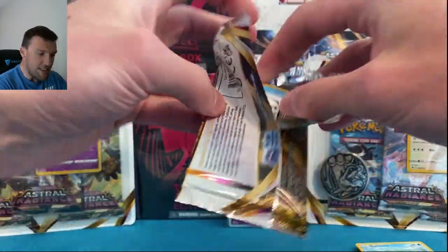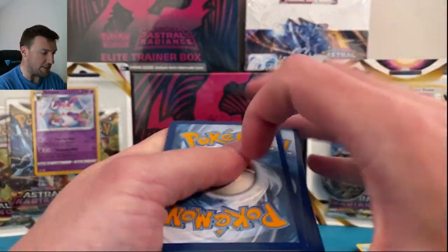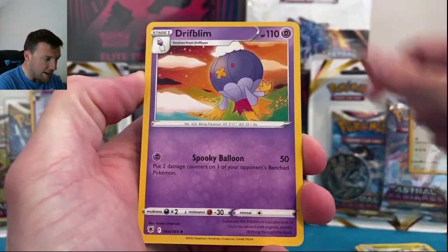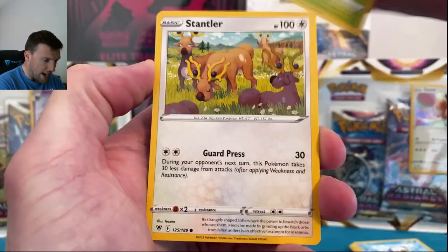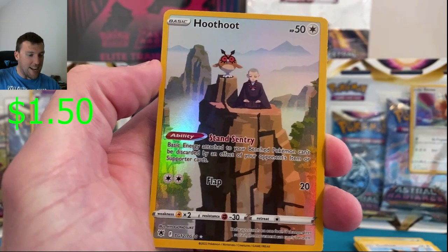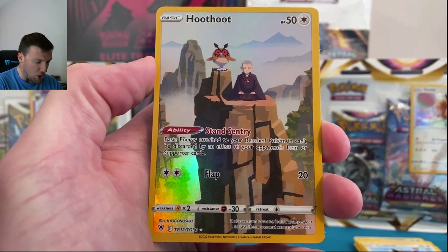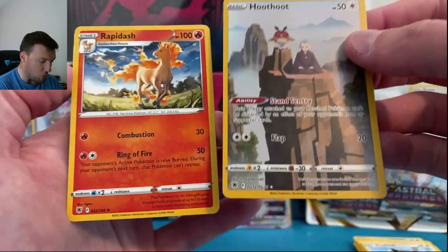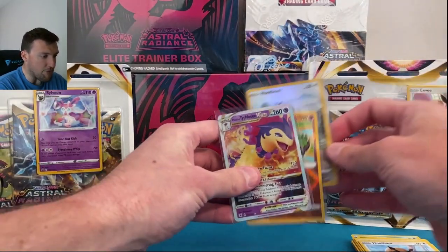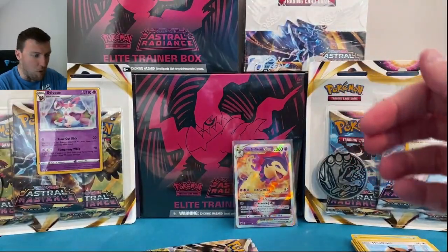Pack three and we've already got things I like — I will take 'things that I like' for 400, Alex. Driftblim, Trekking Shoes, Oshawott, Stantler, Yanma back in here, Hoot-Hoot! Getting ready to say — what if we pull the Hoot-Hoot Trainer Gallery card? One of my favorites, just up in the mountains chilling. Three packs in and three hits — yes please, thank you!